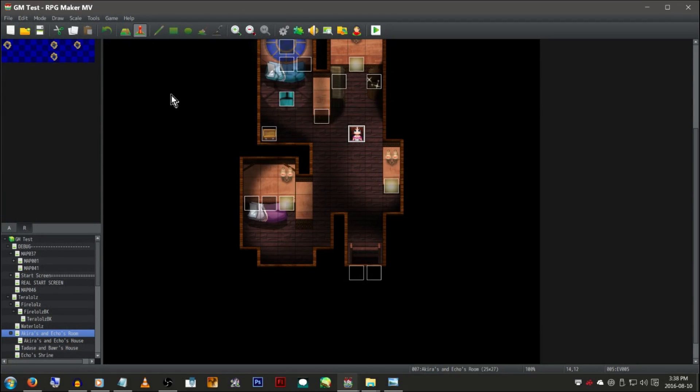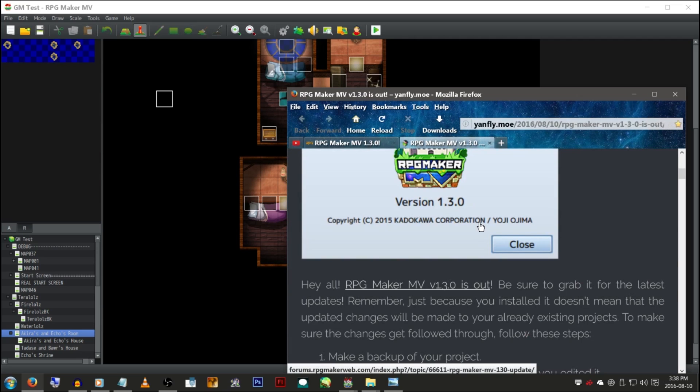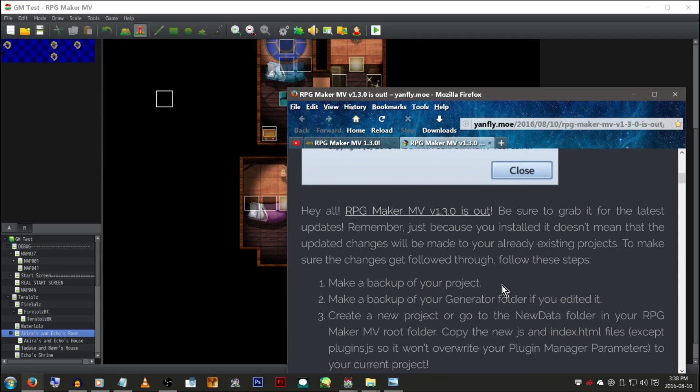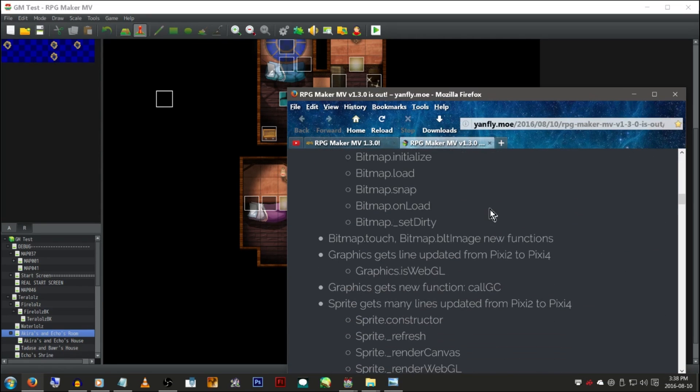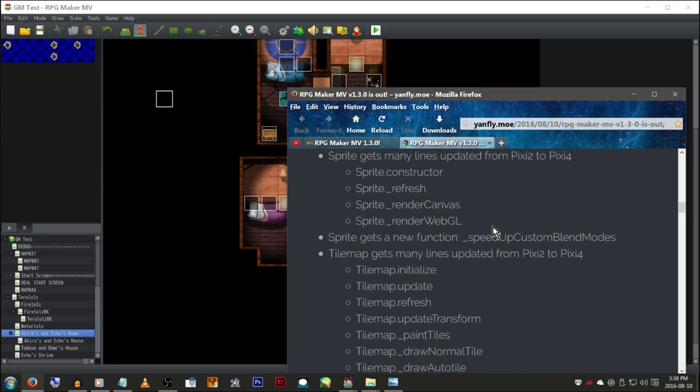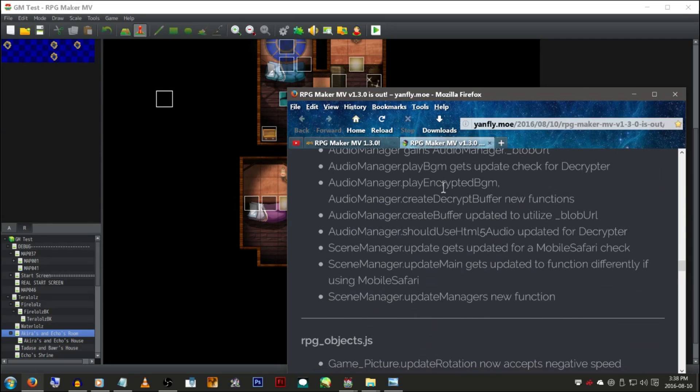I'm sure they added more than what I'm showing off here — this is just what I've either read or noticed. If you actually want to read the entire list of updates, there is the site where you get to download it from — there will be a link in the description. And there's also Yawnfly, who decided to give us a nice little breakdown of all the things that have been updated in version 1.3.0. So that's really great. I like knowing what's actually changed and what's going to break my game.